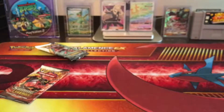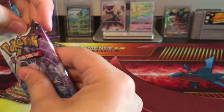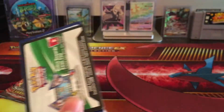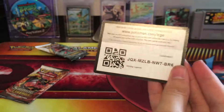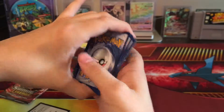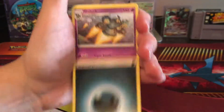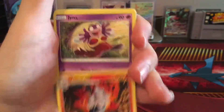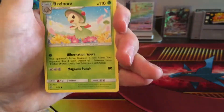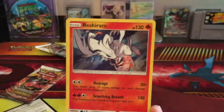I dropped the pack — let's get this one open. Code. We get Dark Energy, Guzzlord, Pokemon Catcher, Volcarona, Jynx, Pikachu, Pheromosa, Torracat, Vileplume, Super Scoop Up Reverse Holo Rare, and a Holo Reshiram.